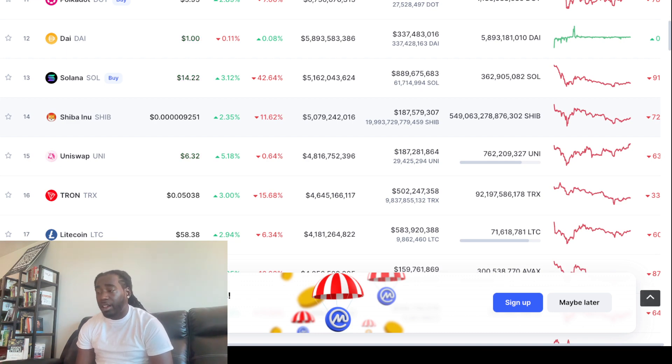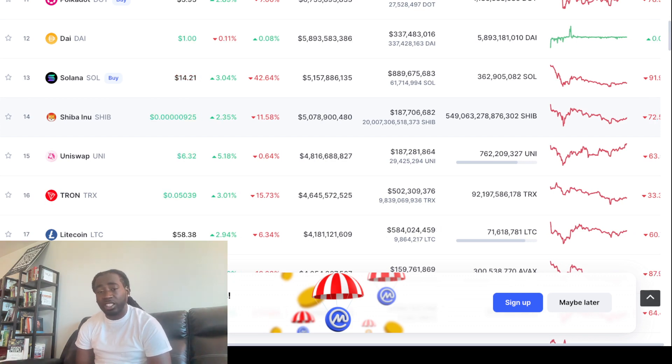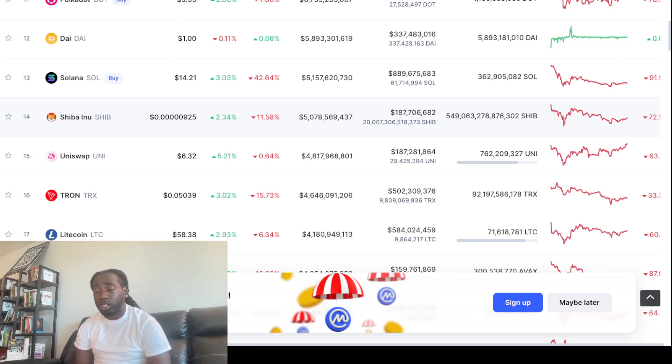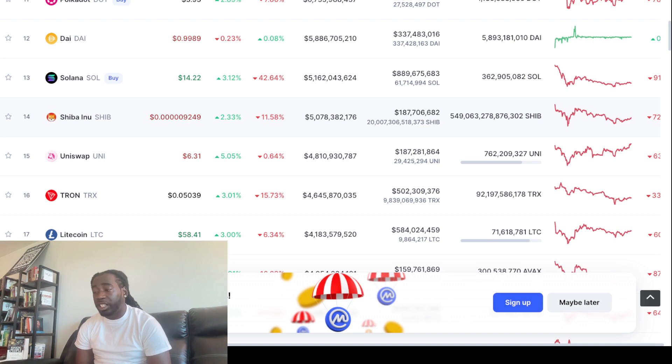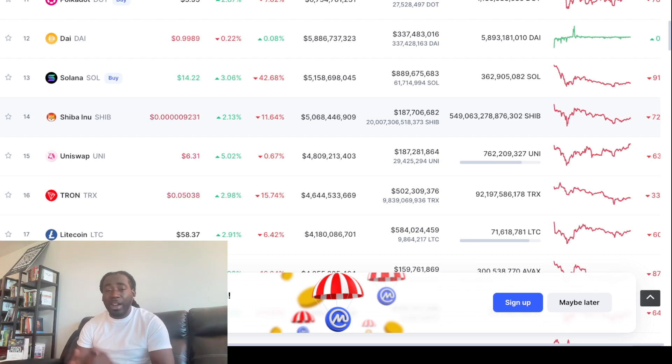SHIB is at the nine-zero level right now, up 2.3% — this is the pullback, y'all. This is the pullback. We constantly see this happen time and time again. It's a last-ditch effort to shake off the weak hands, to shake those investors off that aren't diamond hands — those that can't withstand the volatility or just get investors more exhausted. This is usually a good sign for those of us that believe in Shiba Inu. If you can't hold on, you don't deserve to get those gains.